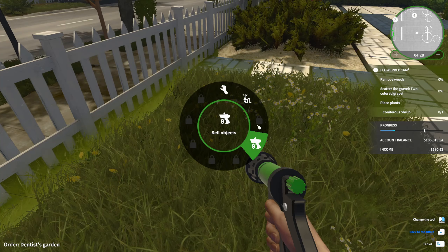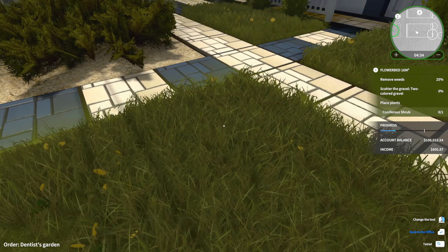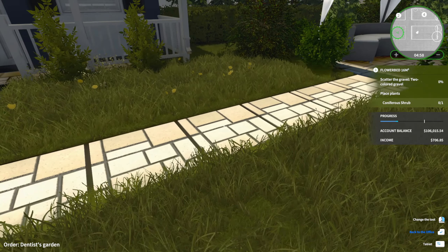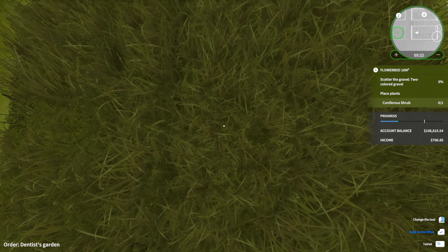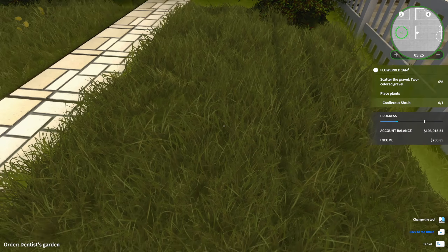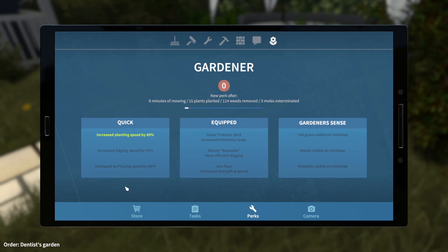We have a garden hose and the ability to sell now, there's a lot of stuff you can do. Let's get this side all cleaned up — we're going to change the type of gravel. Increased planting speed by 80%, tall grass visible on minimap. I haven't had to deal with either of these yet, so let's go with increased planting speed.